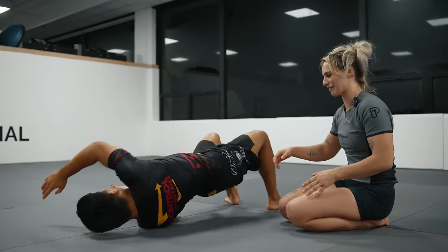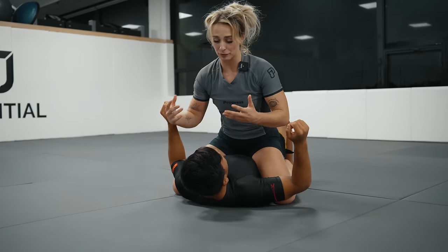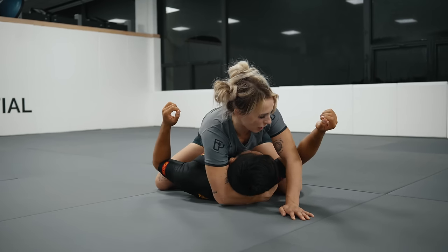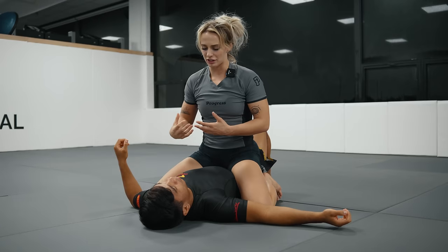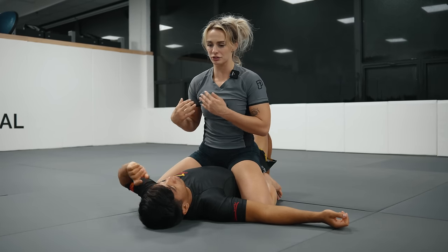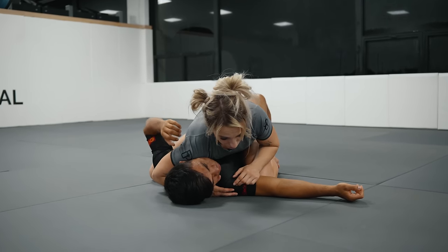He wants to bridge either left or right. So when I'm in the mount, I'm going to choose my dominant arm — or whatever arm I have available — and give my partner a big cross face. When I reach through, I'm going to reach all the way to my partner's armpit and then rotate them back towards me. That means I don't have to drive as much weight through my shoulder; I prefer to use the whole of my chest to drive my partner's head in one direction.